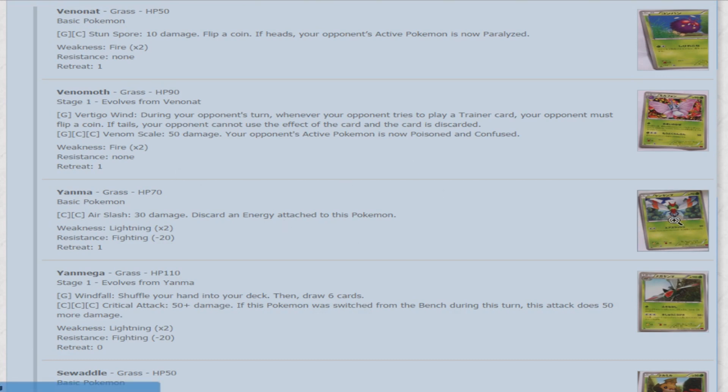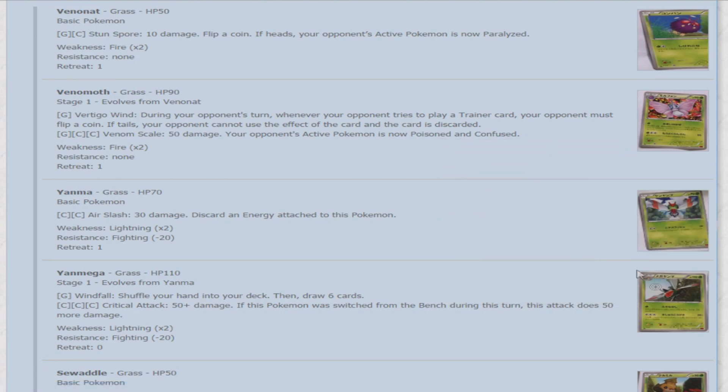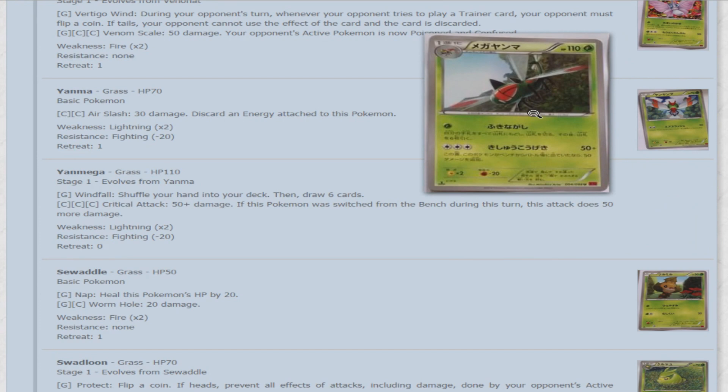Next we'll take a look at Yanma. For a double colorless you can use Air Slash for 30 damage, discarding an energy attached to the Pokemon. It's got 70 HP, which is pretty good for a basic, but doesn't have much else going for it. Then we have Yanmega — 110 HP — for one Grass, Windfall lets you shuffle your hand into your deck and draw six cards. For three colorless, it's 50 plus damage, doing 50 more if the Pokemon switched from the bench during this turn. Nothing real special, but that first attack really reminds me of Tornados CX — the plasma one — same Windfall attack, just for one grass instead of a colorless.